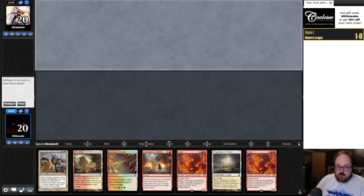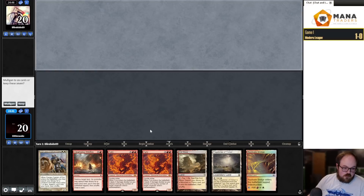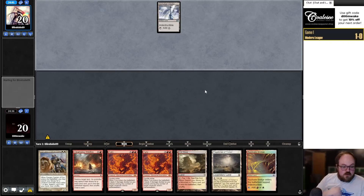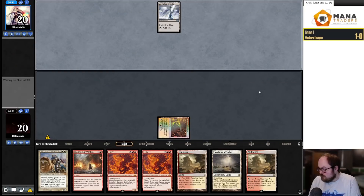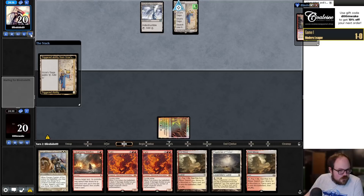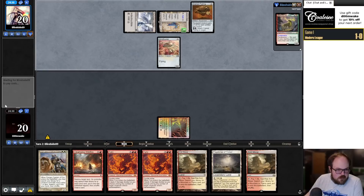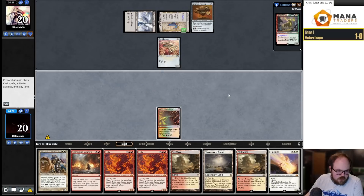Round 2 time. We're on the draw. We've got a turn 2 Wildfire into Flagstones, turn 3 Captain with a Fury. Good thing we have a Flagstones and a Rustvale Bridge because we're not Wildfiring that thing. Opponent reveals a Gingerbrute — so it's Affinity. Can't cast Frogmite quite yet, but getting there.